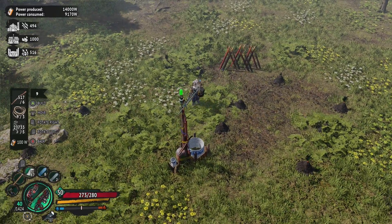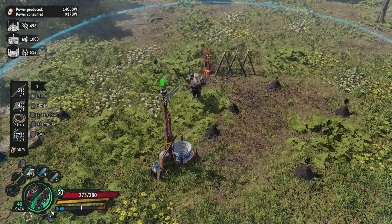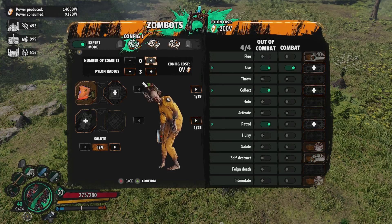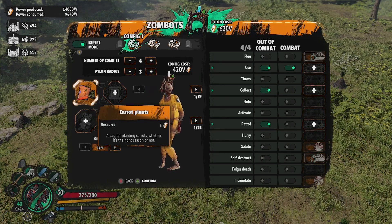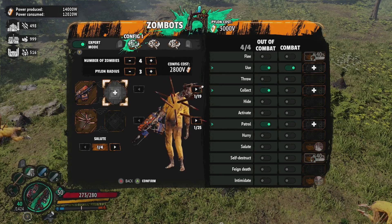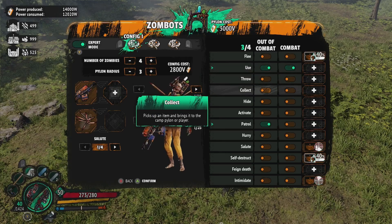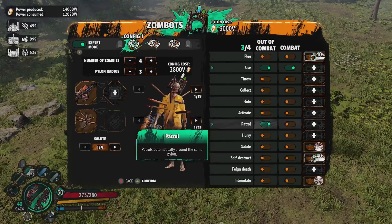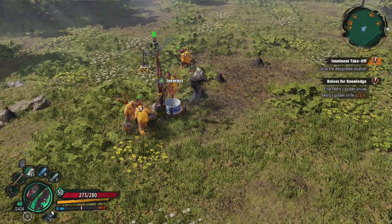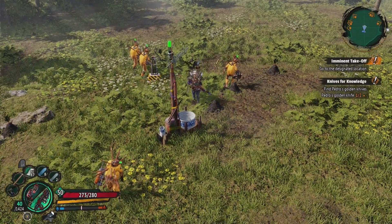So we'll pop a trap down. The clipping is atrocious - I don't know what they were thinking making a building game with such horrible building. The walls snap together really well but that's about it. So we'll assign some zombies - we'll put four of them in, give them some flamethrowers and some armor. We've got them set to use inside and outside of combat, and we'll take off collection because we don't want them to do anything but guard. We'll put patrol on so now they're just going to wander around. But as you can see they're not using the trap - the trap's not working at all. So if any zombies come, these guys are just going to run up and try to burn them, which defeats the purpose of the trap.